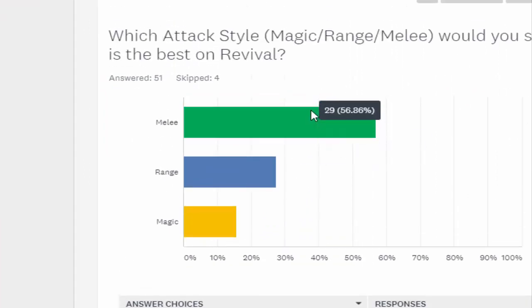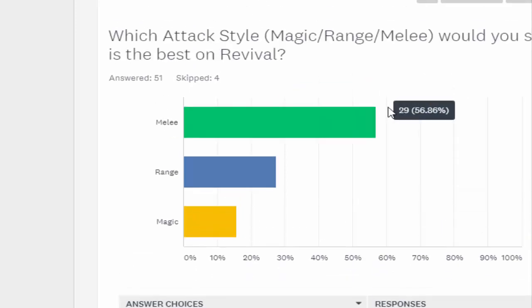Which combat style is the best? Melee, range, magic — in that order. I think it would be awesome if we could get it to a point where all three were equal. I honestly thought range might be higher, but I suppose melee is better in general — that was kind of what I was trying to ask.